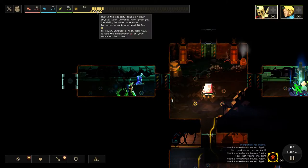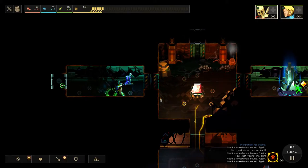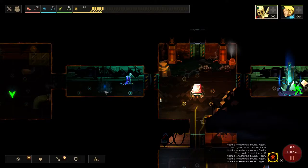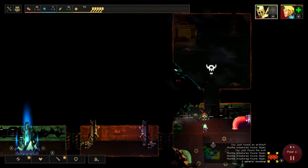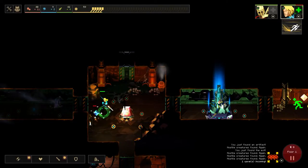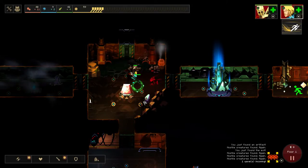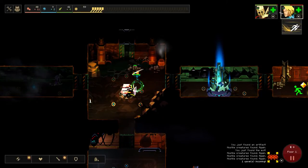We're kind of in a rough spot. We don't have enough dust to brighten another room. I wanted to keep them there. Now you'll see stuff spawning. After we kill these guys we're going to move over here and they're going to attack us. Your characters also automatically heal in combat, that's why I'm not worried about it right now.